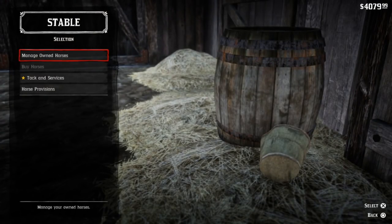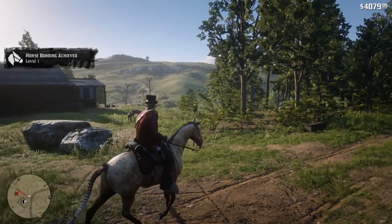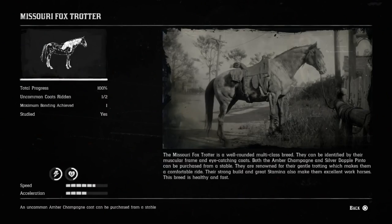So the Missouri Foxtrotter — there is one more rare, uncommon one that we need to ride. The Missouri Foxtrotter is a well-rounded, multi-class breed. They can be identified by their muscular frame and eye-catching coats. Both the Amber Champagne and the Silver Dapple Pinto can be purchased from a stable. They are renowned for their gentle trotting, which makes them a comfortable ride. Their strong build and great stamina also makes them excellent workhorses.